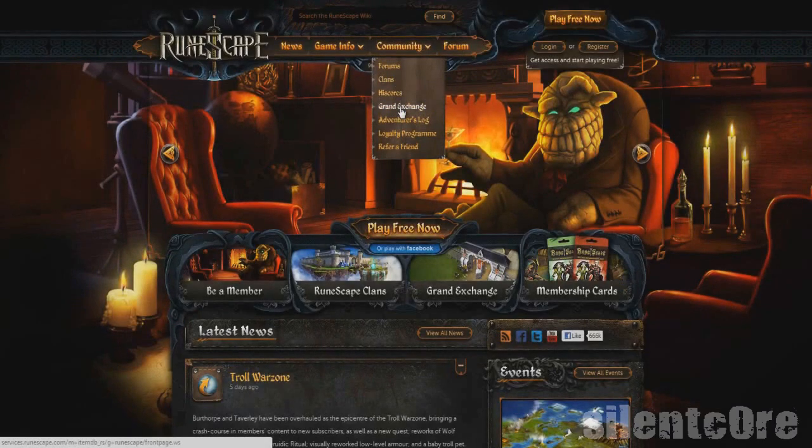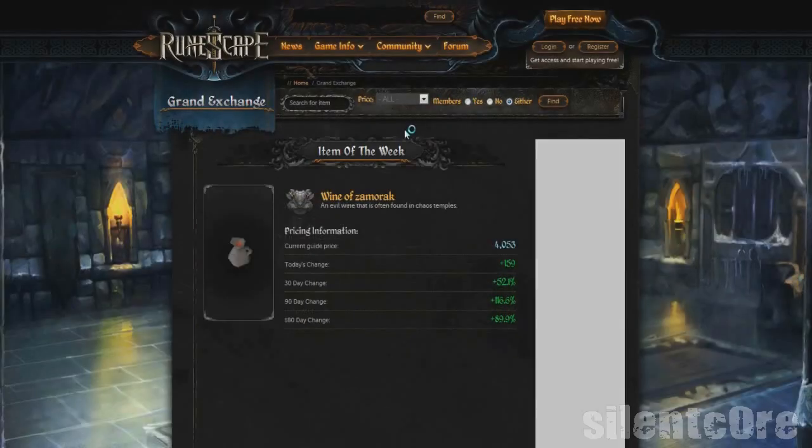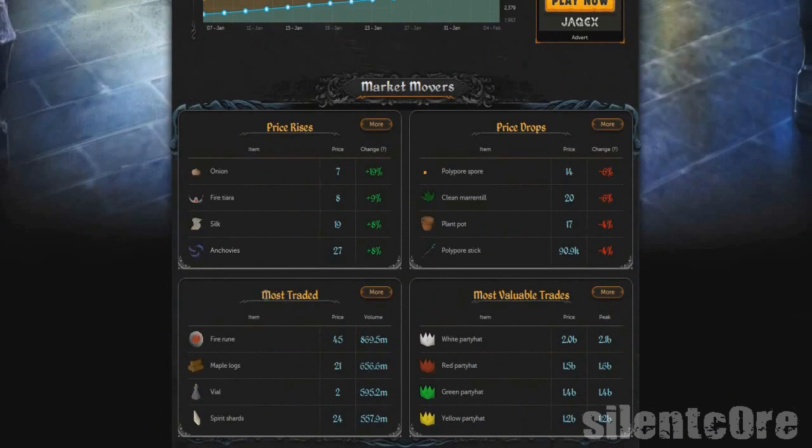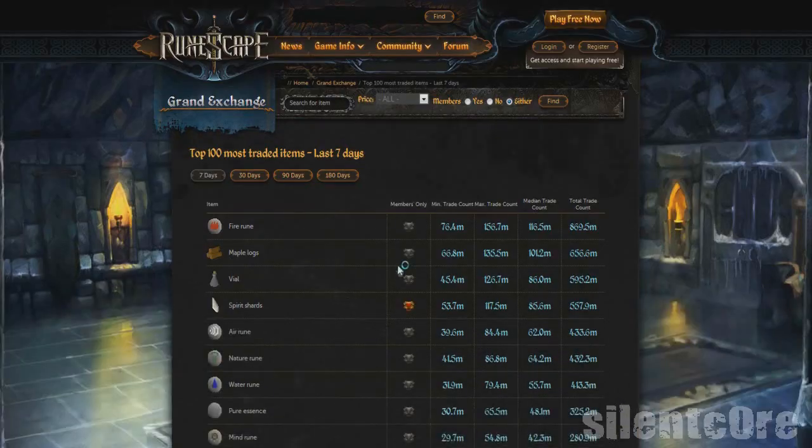You'll want to use actively traded items because they will buy and sell faster and improve your profit per hour. A good way to find them is by going on the RuneScape website, going to Community then Grand Exchange, and scrolling down until you see Most Traded Items, then clicking More. There are loads of items to choose from, but sadly they're fairly cheap items, so they won't be much good for wealthier players.